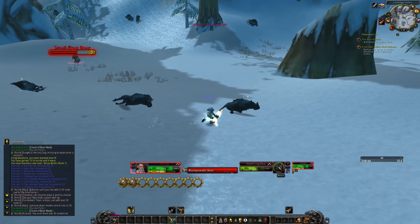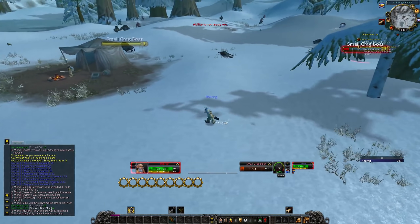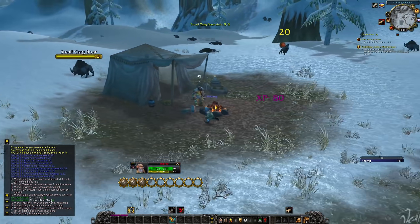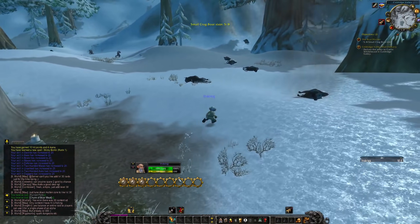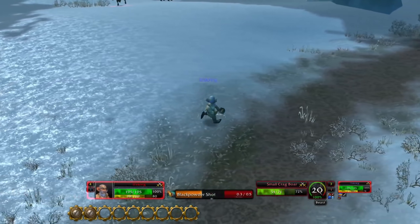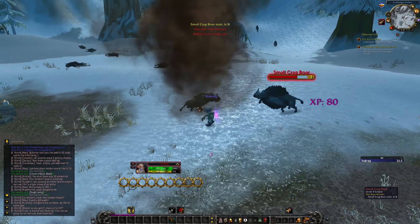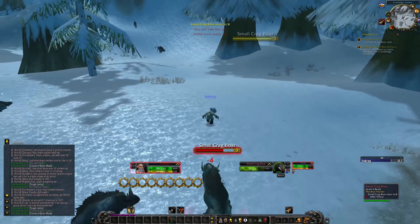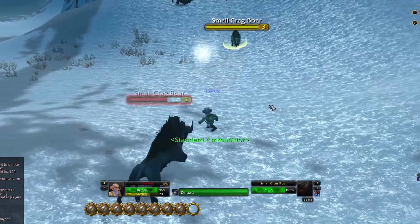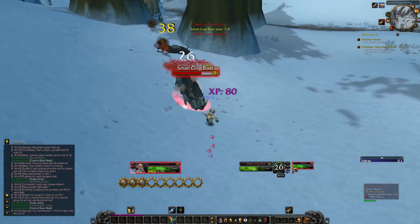No auto attack — you control your attacks by clicking your key bind and spamming it, but you can't truly spam it as you get more abilities because you need to manage that energy for things like Sticky Bomb. So if I Sticky Bomb and pull a bunch of stuff — let me reload, get my ammo back up — Black Powder Shot some boars, Sticky Bomb the high HP ones. Dude that is sick.